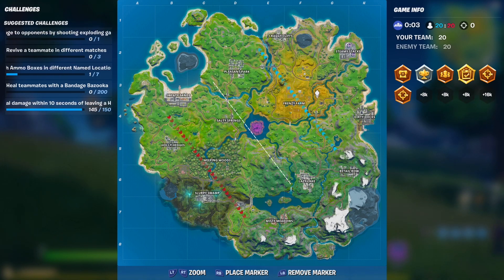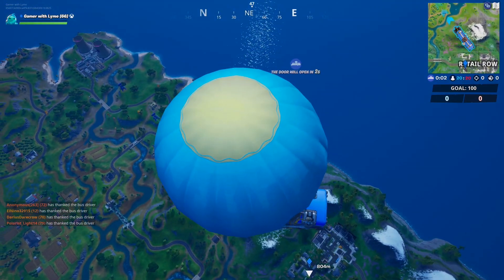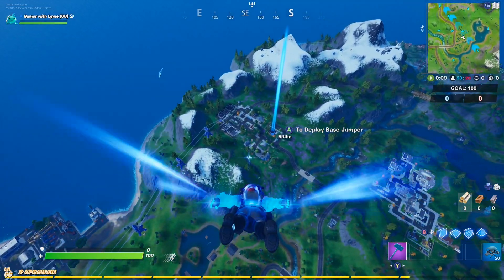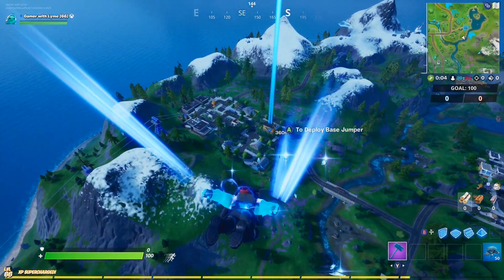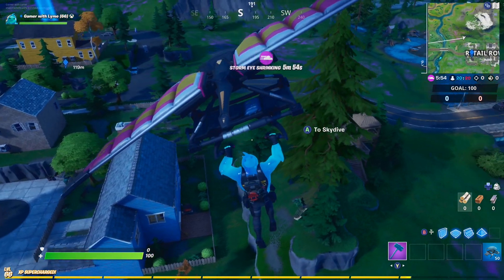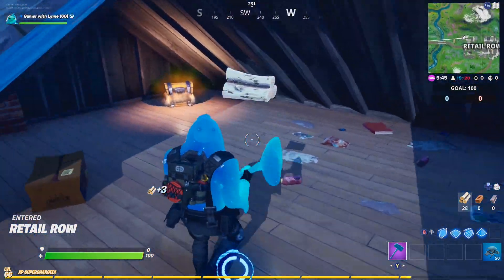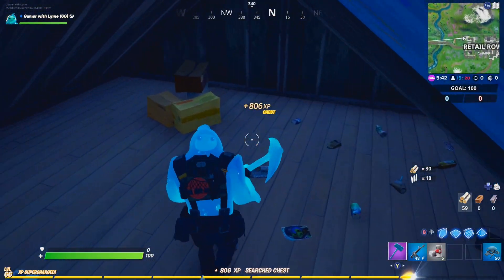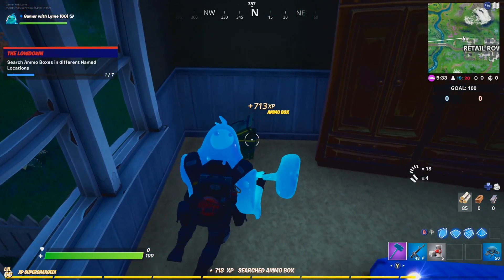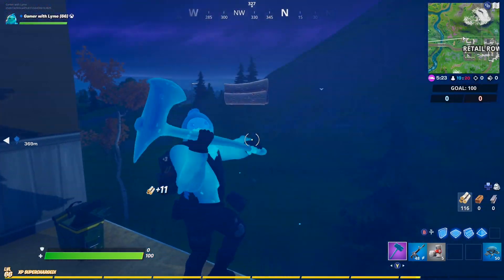There are about eleven different places here, so what I would recommend is trying to drop out as soon as possible to get as many locations as you can. Try to get the locations that are close together, because everybody's going to be going after this. Once you're in one spot, open up your ammo box, hurry over to another location, and maybe you'll still have something there to grab. I'm going to go here — there's a chest — and I just got a second one. Now I'm going to try to get to Lazy Lake to see if I can find another one there.